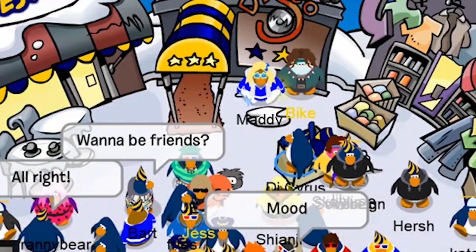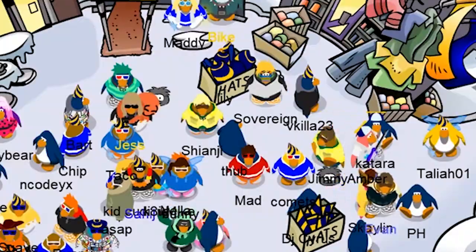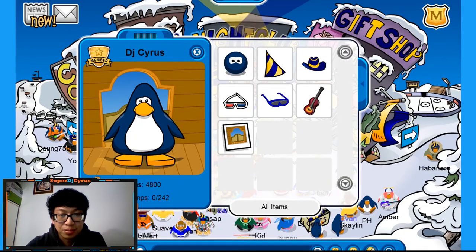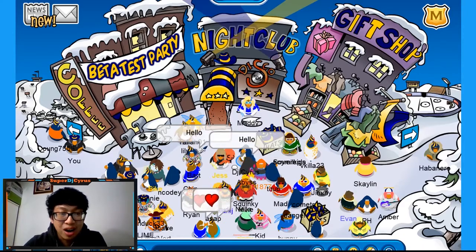If you go over here, you can get a hat which I already got. You can get another hat — a party hat which I already got. So if you look into my inventory, this is what you get. You get this cool background and 5,000 coins. I already spent some of it. So those are the two hats you can get off the bat.